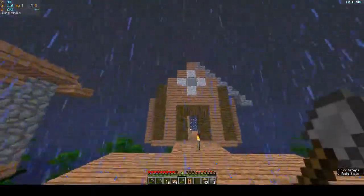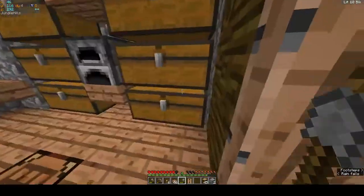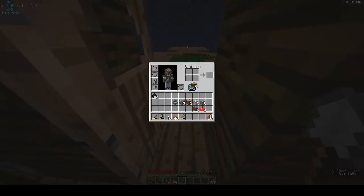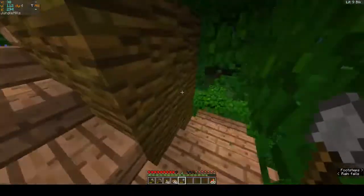Alright, so we need more materials. We can drop some stuff off in our storage room. For right now we're just using this chest. We'll drop that off. Keep our melon with us. Let's keep that with us also. Okay, let's grab some more torches. That's probably good.